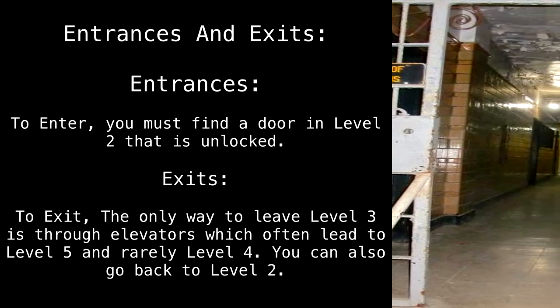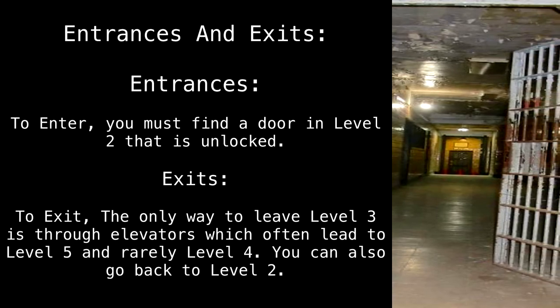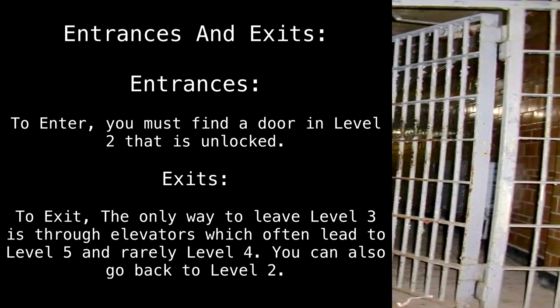Entrances and Exits. To enter, you must find a door in level 2 that is unlocked. To exit, the only way to leave level 3 is through elevators, which often lead to level 5, and rarely level 4. You can also go back to level 2.